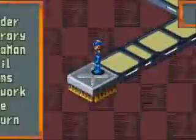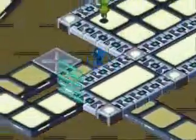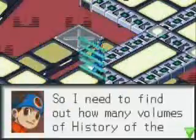You'll be able to find a lot of good items in this area, so make sure you explore it thoroughly. We've reached another gate. This time, Lan will have to go to the library to get the passcode.